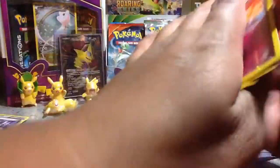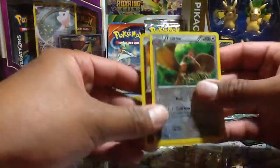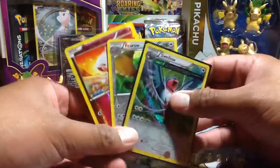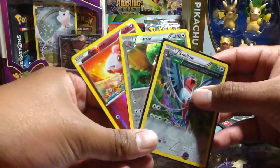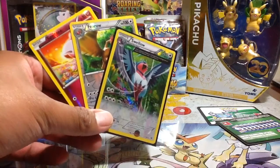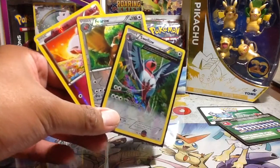Also a Cloyster, Spritzee reverse, and a regular rare Seismitoad. Nothing too special here, but we did get our reverses — a Spritzee and a Fero — and we also got the Ancient Tree Hollow rare. Hopefully you guys enjoyed the video, comment below what you think, and thank you for liking and subscribing. Have a happy Monday!